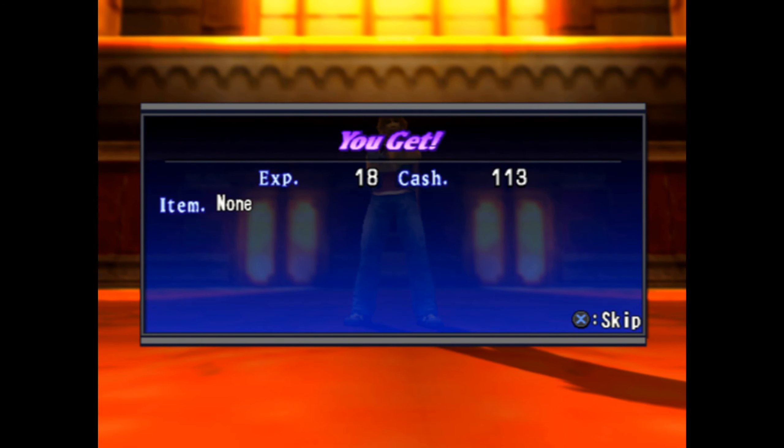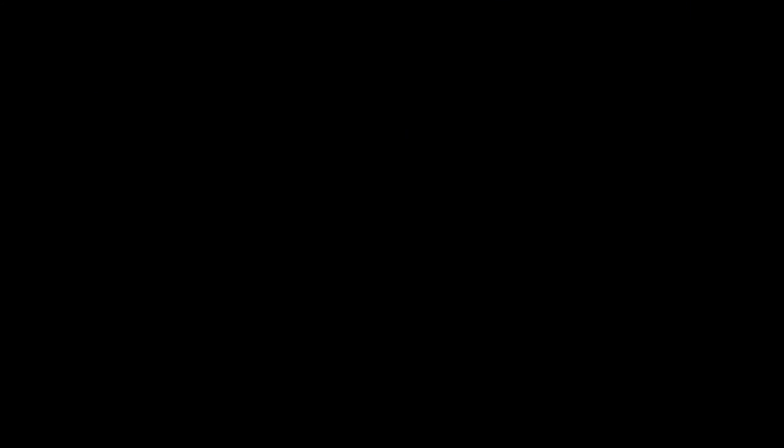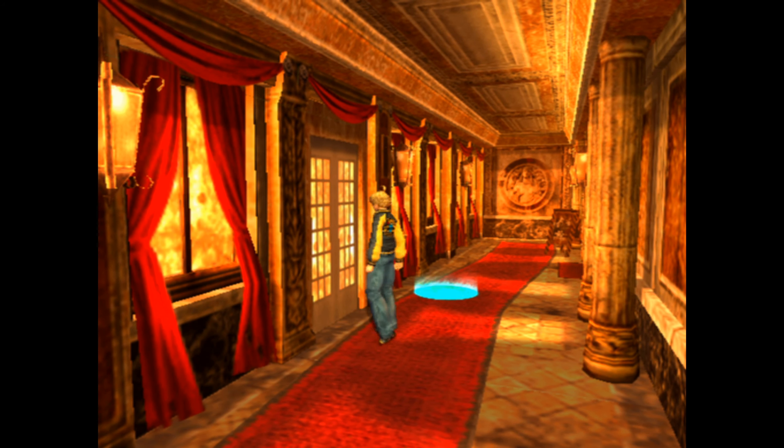The narrator reminds viewers of a classic Shadow Hearts mechanic: losing all sanity points in battle causes you to go berserk. Importantly, if all enemies or allies are berserk during a battle, no experience points are awarded — something very important to keep in mind.